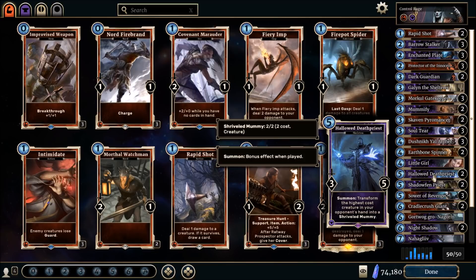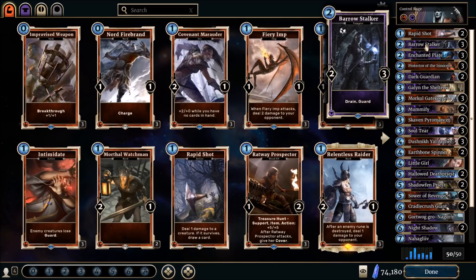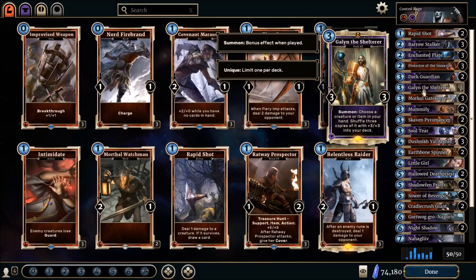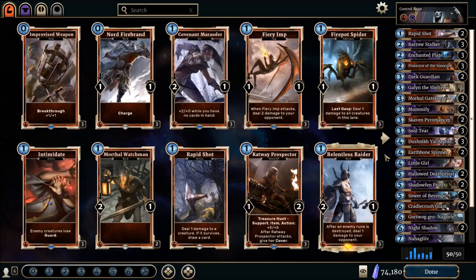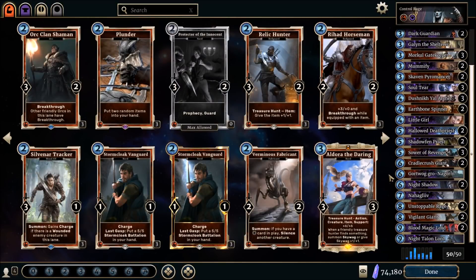Even against a token deck, the Hallowed Death Priest can at least get rid of a Hive Defender or Pit Lion — some of the annoying cards. All in all, you're just trying to annoy your opponent and strip their value. If they play support, you destroy that; if they have big creatures, you destroy those. For aggressive decks, you have lots of guards: Protector of the Innocent, Dark Guardian, Barrow Stalker for a bit of Drain, and Galeen to create more guards if needed.